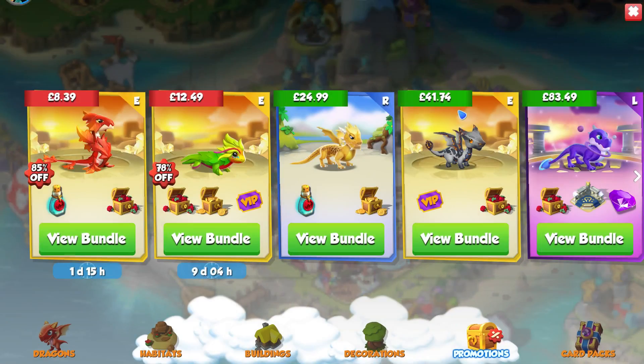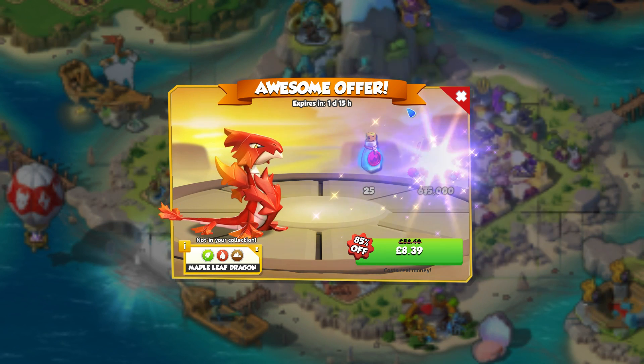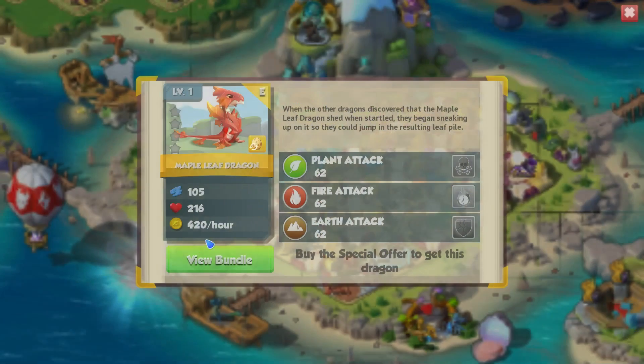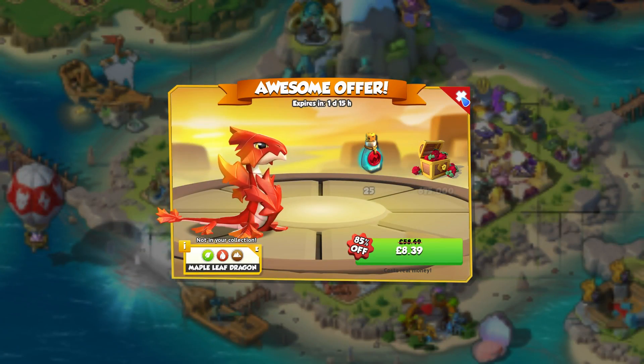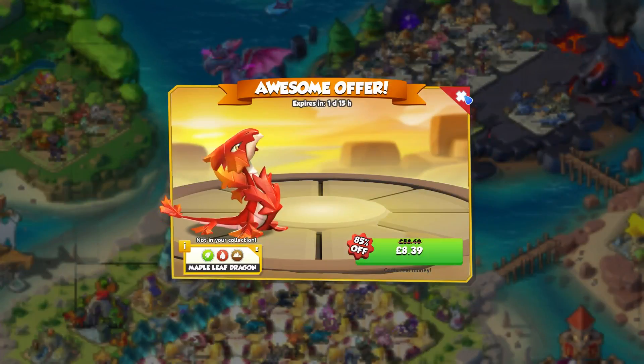Very quickly, before I go — there is a special bundle out at the moment. The Pattaya dragon bundle is still there, but there is a very particular bundle out with the Maple Leaf Dragon, Dragon Fury Essence, and food for eight pounds. Most epic bundles tend to be either four pounds or twelve pounds, so this is mid-range in price. The Maple Leaf Dragon hasn't been available that many times in the past and a lot of people quite like this dragon, so if you want to get in on it, the bundle is there and it's not going to last forever.